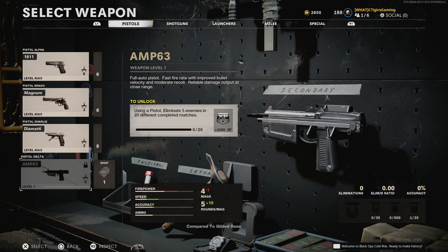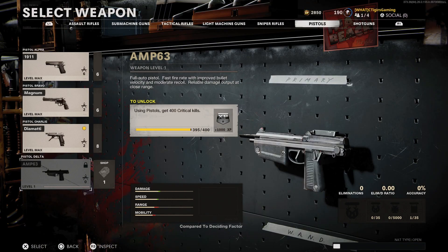Just like all the other DLC weapons, there are three ways you can unlock the AMP-63 pistol — two of them being challenges and one of them buying it from the store, but of course we don't talk about that. The first way is via the multiplayer challenge: you need to get five kills with a pistol in 20 completed matches. You cannot get five kills and back out — you have to complete those matches, and if you do the quick maths that will take you over three hours.